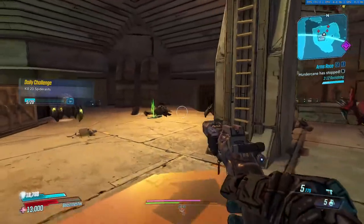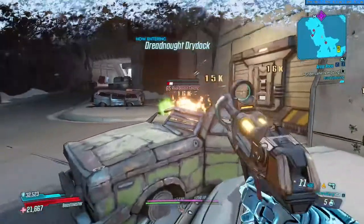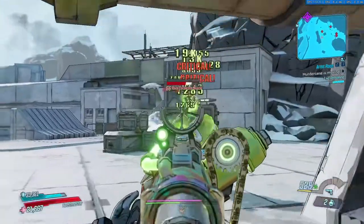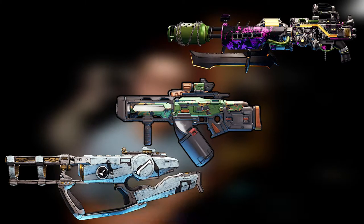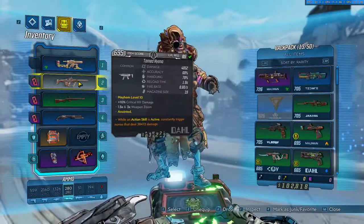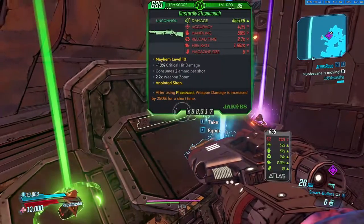Tip number four: know the best basic weapon brands. You will kill things a lot faster and live a lot longer if you know the brands to pick up and to avoid. I generally trust most Maliwan, Atlas, and COV pistols; Maliwan SMGs; Dahl and COV assault rifles; and Hyperion and Jakobs shotguns.